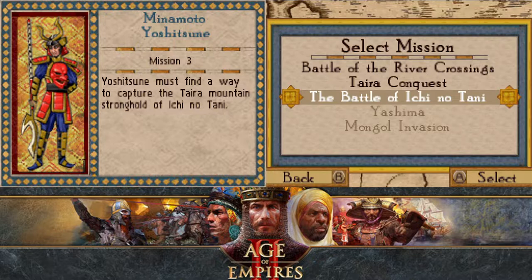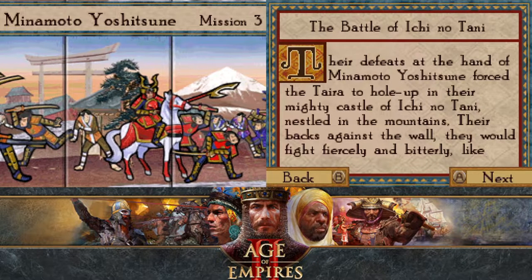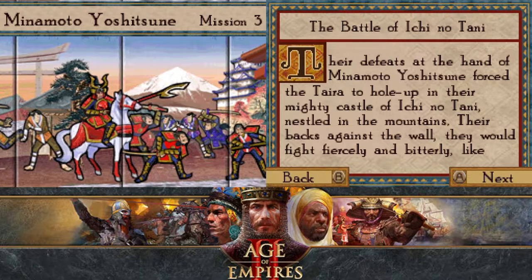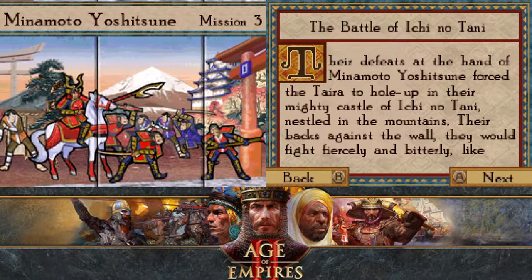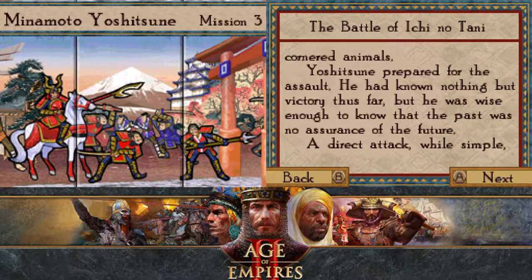Yoshitsune must find a way to capture the Tyra Mountain stronghold of Ichi no Tani. Their defeats at the hand of Minamoto Yoshitsune forced the Tyra to hold up in their mighty castle of Ichi no Tani, nestled in the mountains. Their backs against the wall, they would fight fiercely and bitterly, like cornered animals. Yoshitsune prepared for the assault. He had known nothing but victory thus far, but was wise enough to know that the past was no assurance of the future.